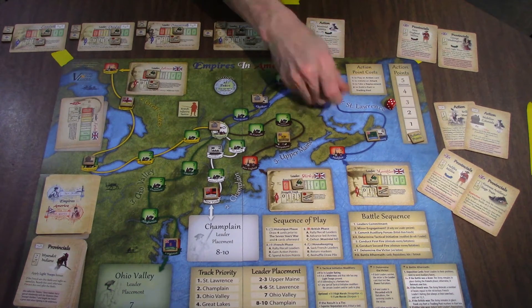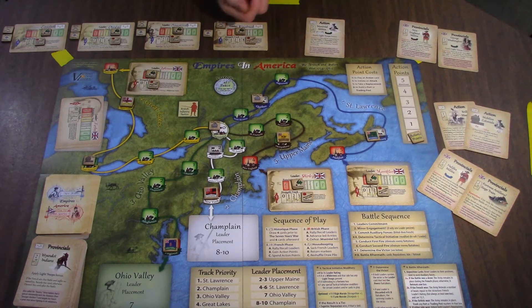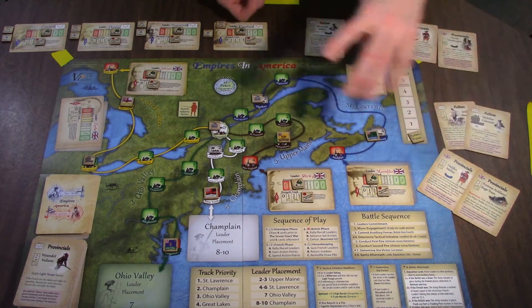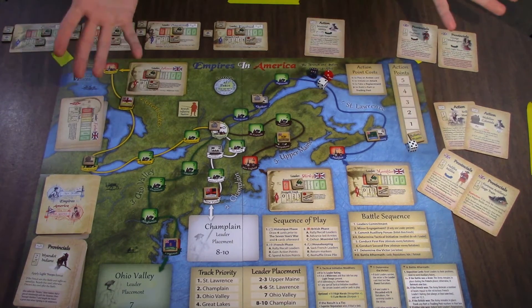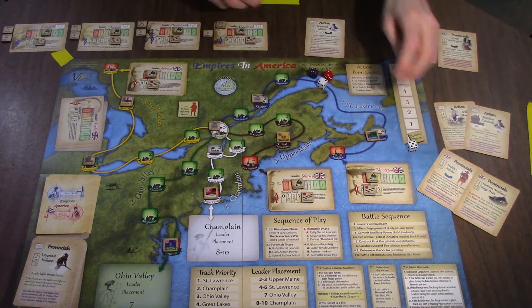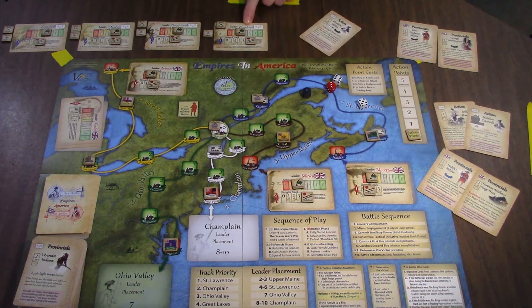I roll my four dice first. I really could use some hits. No matter what, even if I kill him — the Halifax Militia and the siege train would still get their hits. I want to win this battle too because it'll get rid of these guys into the discard pile. Here we go — one hit, two hits. So there's no way he's going to win because he's dead, which is great. Even though he's dead, he still gets four dice for the siege train and the Halifax Militia. Two hits.